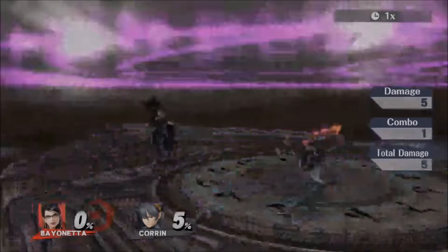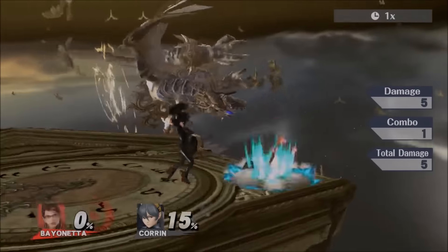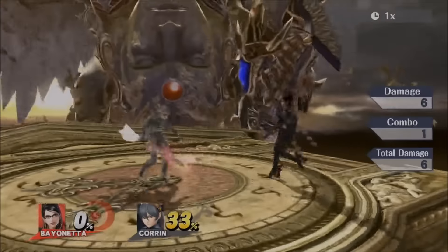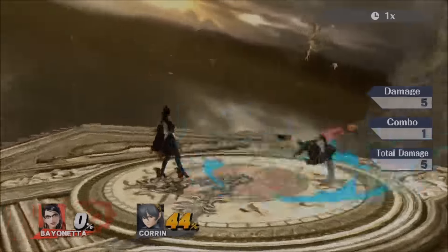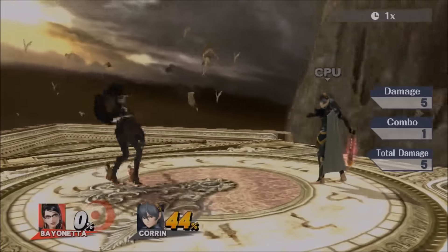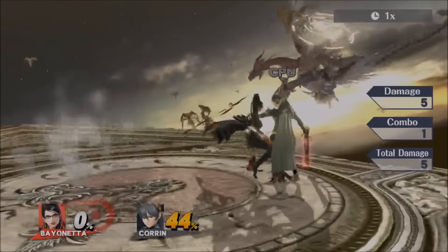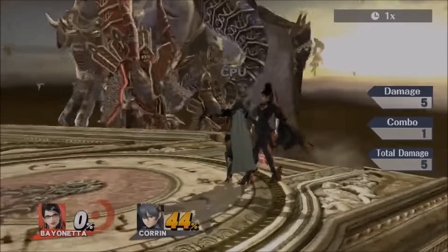Her up tilt is pretty much the same but the range is way worse. It does the same thing as down tilt — sets them in an upward fashion — but down tilt is just better because it reaches farther and comes out fast. Up tilt's hitbox would be more useful for an enemy coming in from above you, like someone jumping at you.